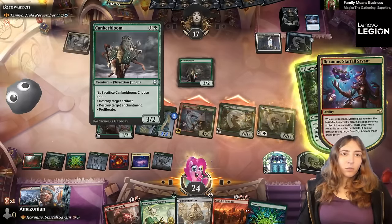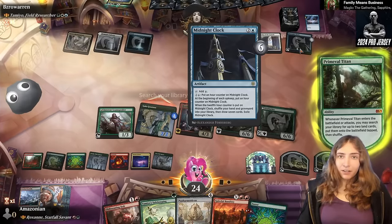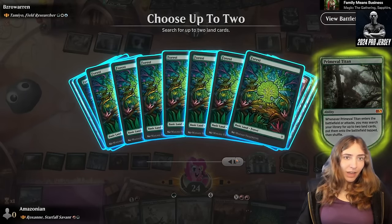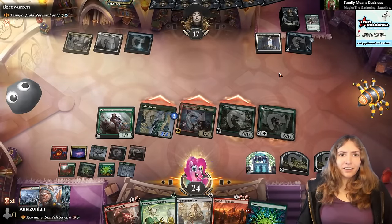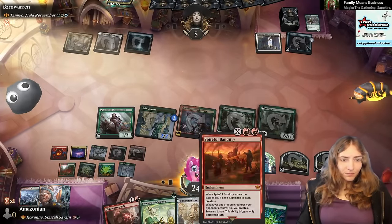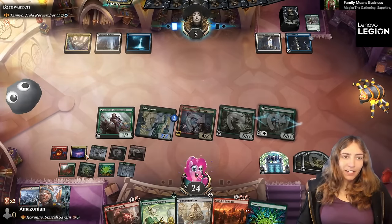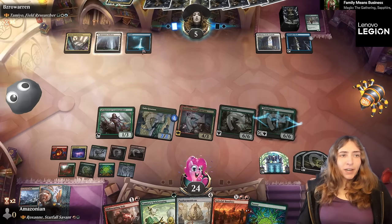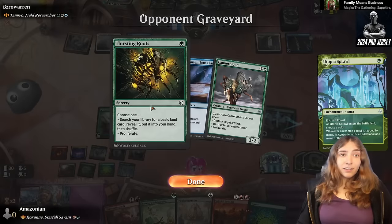We're going to throw a rock at the Cankerbloom. They can sacrifice it in response, but they don't have mana. We get two more lands — these come into play. Let's go with Castle Embereth and some good fixing, Rockfall Vale. I don't have that many tech lands in this deck. Looks like I could have lined up for a more lethal attack if I had bolted that and animated a land like Lair of the Hydra. But right now we have like triple their mana — they did not find many lands, they tried to draw, even tutored for lands.